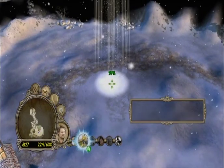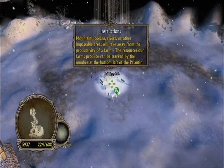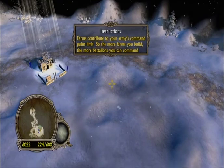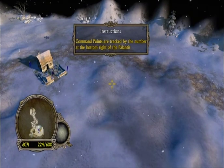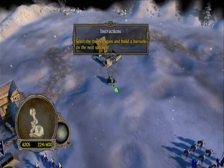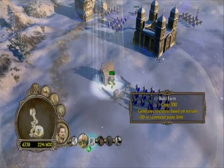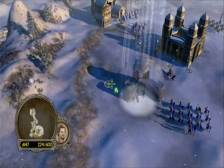Right trigger, right on the D-pad — build barracks. Press A and release the right trigger. So we'll build that. We're going all over the place. What's the next thing we're supposed to build? Archery range. Move the builder over, right trigger, right on D-pad, archery range, press A.